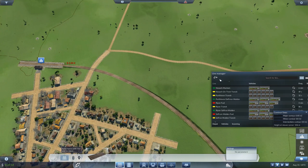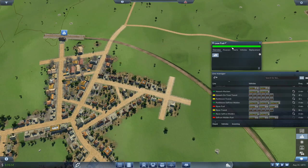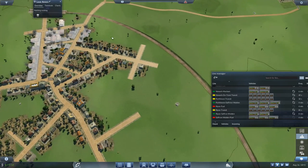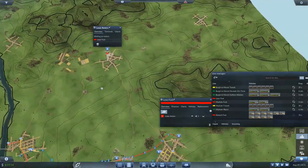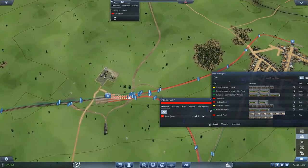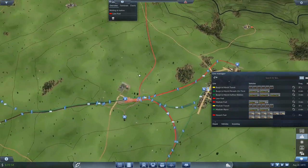Let's create a new line. This is going to be 'Louie Fuelie.' The line goes from there — oops — where are you? There, and there. That is one busy station.